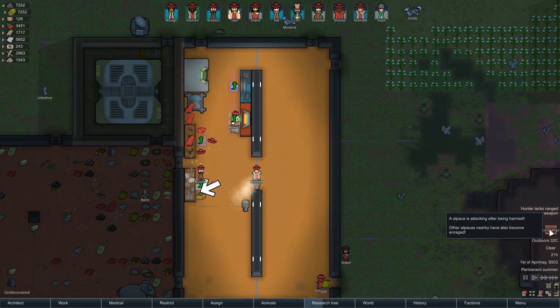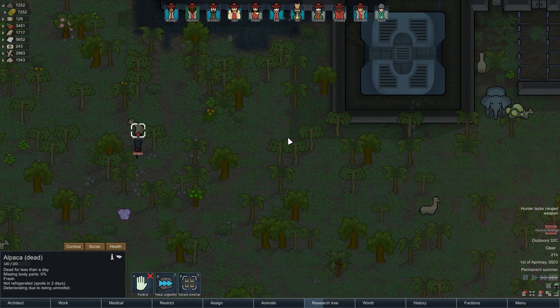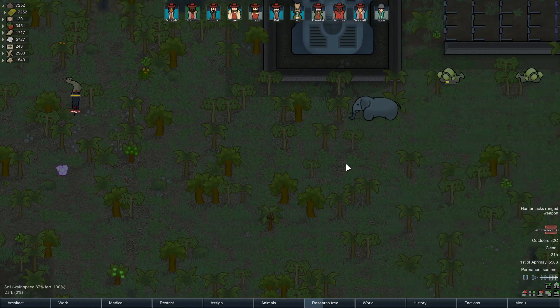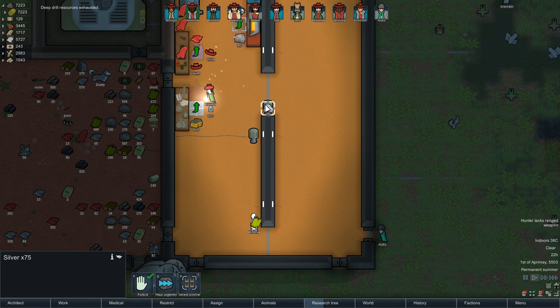Alpaca revenge - nothing to worry about there, it's just Angus gone to get himself a little meal, a takeaway. Deep drill resources exhausted, so we'll reinstall it just here and reinstall that one just there too.